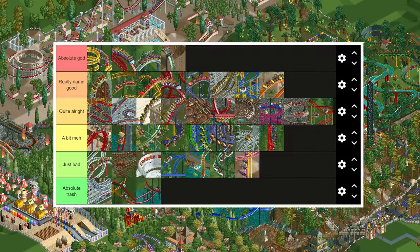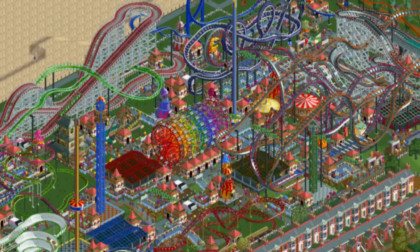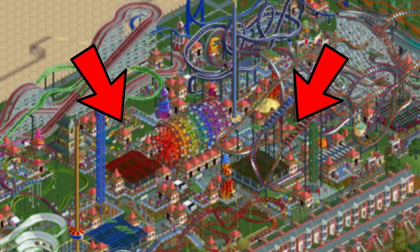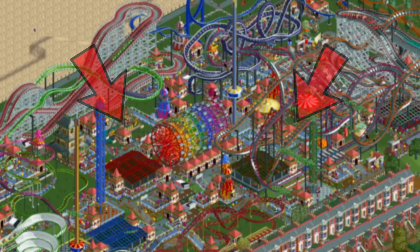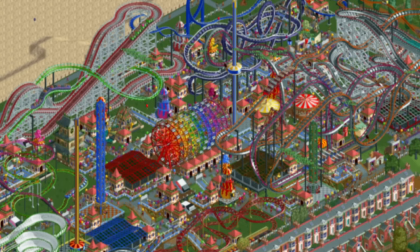And that is the tier list — from the astonishingly amazing giga coaster and twister coaster all the way down to the terrifically terrible steeplechase and mini suspended coaster. As I said before, if you disagree with me please tell me in the comments below. Do keep in mind that this list is based on vanilla and not OpenRCT2 — in OpenRCT2 the floorless coaster would be at the top and many other placements would be different as well. If you want to see my old videos about the top 5 best and worst coaster types, you can click on either of those videos. Thank you all for watching and I will see you in the next video.